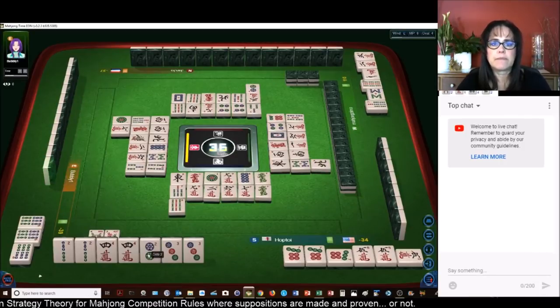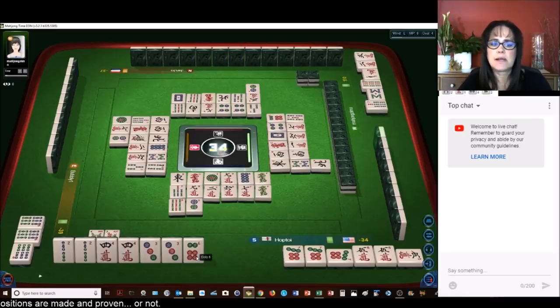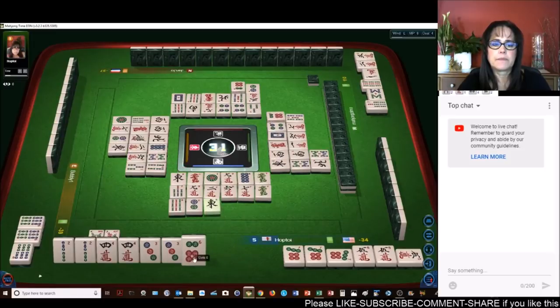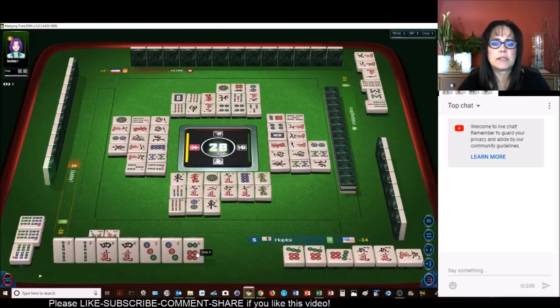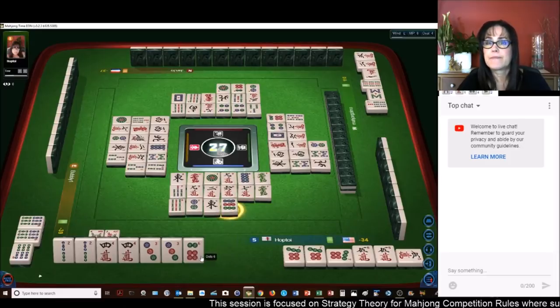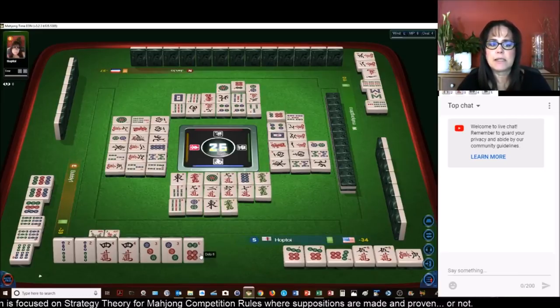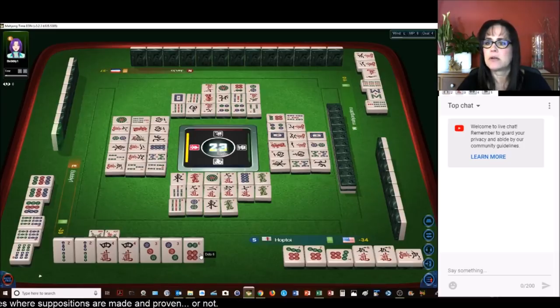Two dots — that'll be a good discard. There's one six dot out. Eight bamboos, six dots — that'll be a good discard. East wind — that was a good one, all three are out now. Two dots — all four are out actually. Three bamboos — that's a fresh tile. Pung. Don't need a green dragon. The six dots should be safe, there are two out. There are no two bams out, no four cracks are out, and no three dots are out.